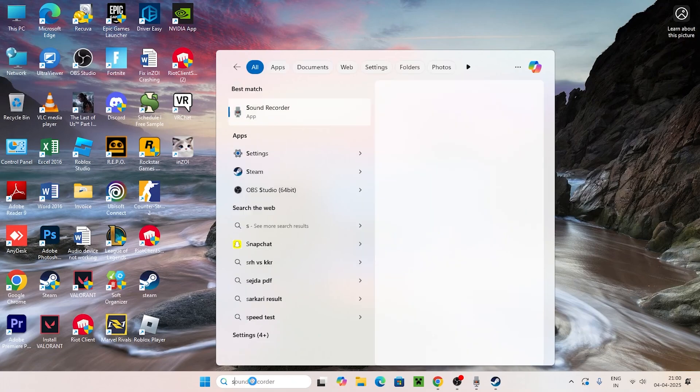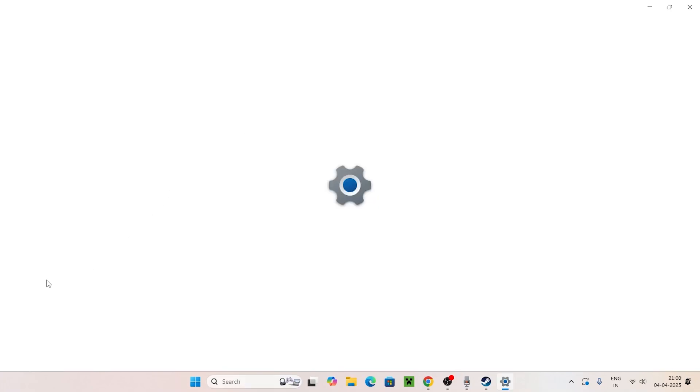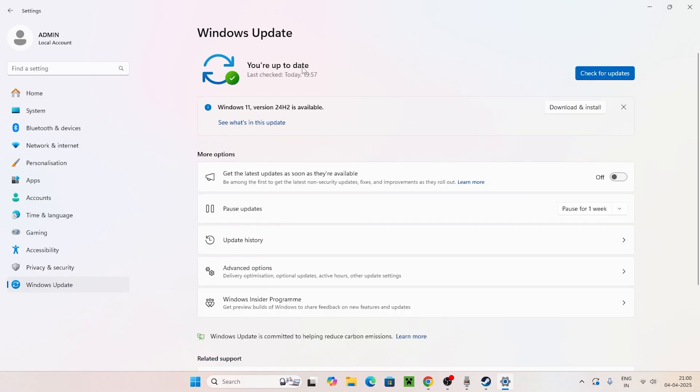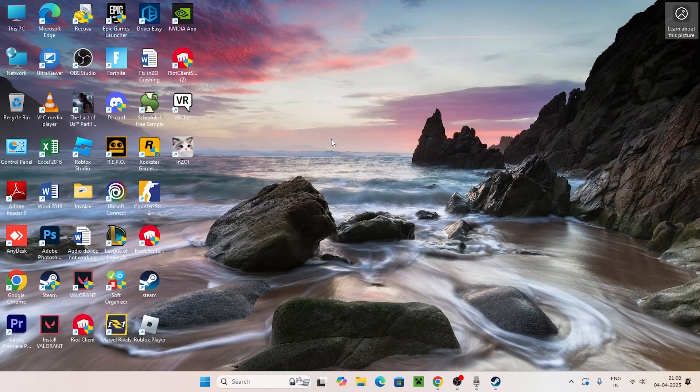The next step: go to Settings and navigate to Windows Update. Make sure Windows is up to date. If there are any cumulative updates pending, install them. Once Windows is fully updated, close this and move to the next step.